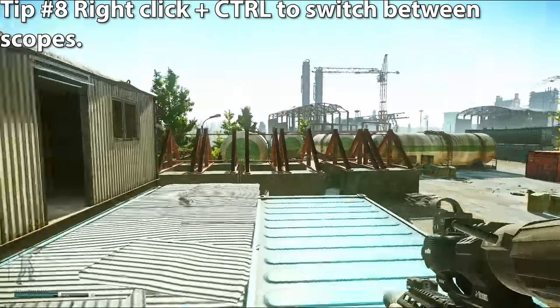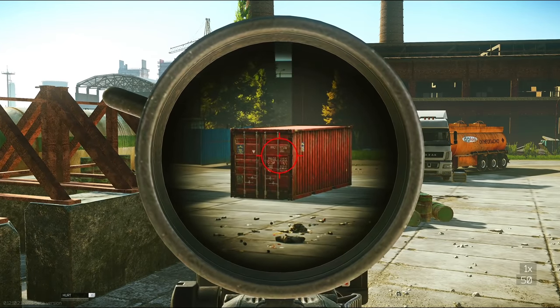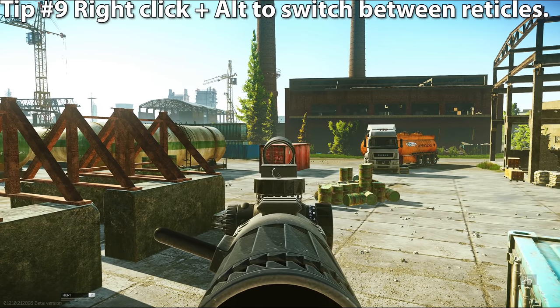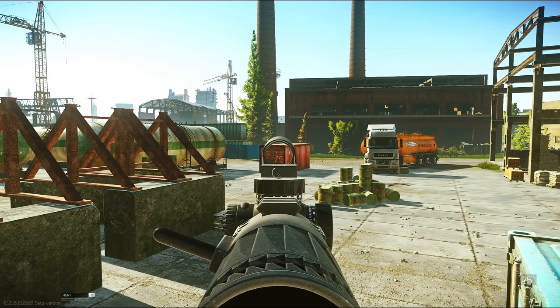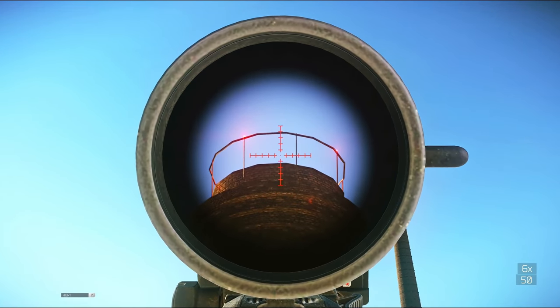Tip number eight: hold right-click and press control to shift between two sights on a gun. Here I have the Voodoo scope and a PK-06 on top — hold right-click, hit control, and I can swap between long and close range sights. Tip number nine: on that same note, hold right-click and press alt to shift between the sights' reticles. On the PK-06, I can switch between three different reticles, and with the Voodoo scope I can zoom in and out.